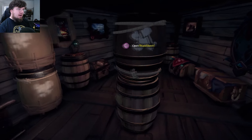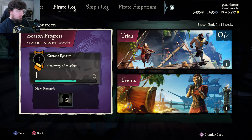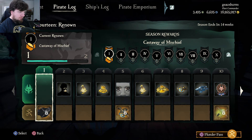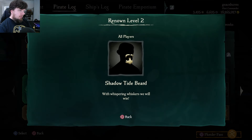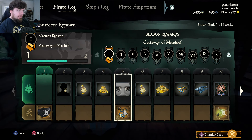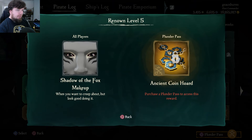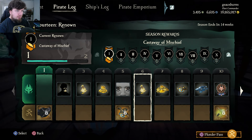Now is the time to go check out the Plunder Pass. Go to the pirate log as usual — Season 14, ends in 14 weeks. The gold stuff at the bottom is the stuff you have to pay for, and the stuff at the top is the freebies. So the Inner Sanctum cosmetics will be at the bottom. You'll get a Shadow Tide beard for reward 2, some free gold for 3 and 4, a Level 5 Shadow of the Fox makeup, and some ancient coins for everyone who bought the Plunder Pass.